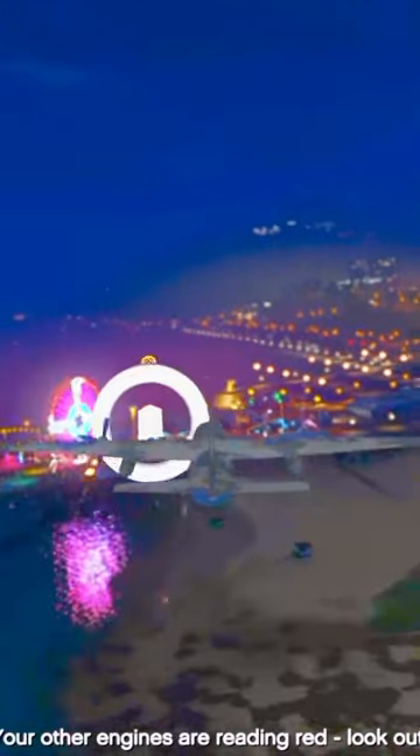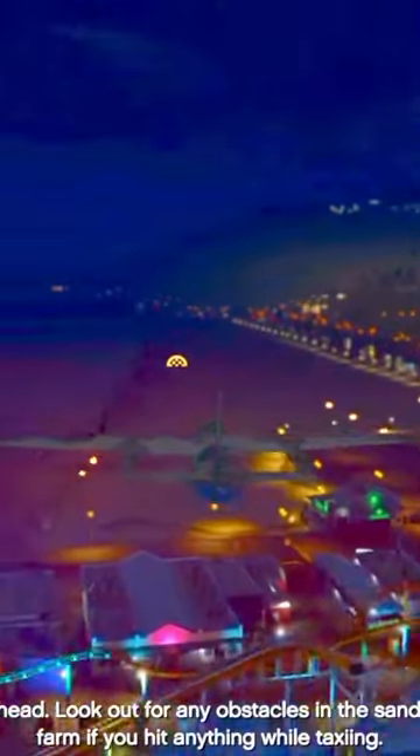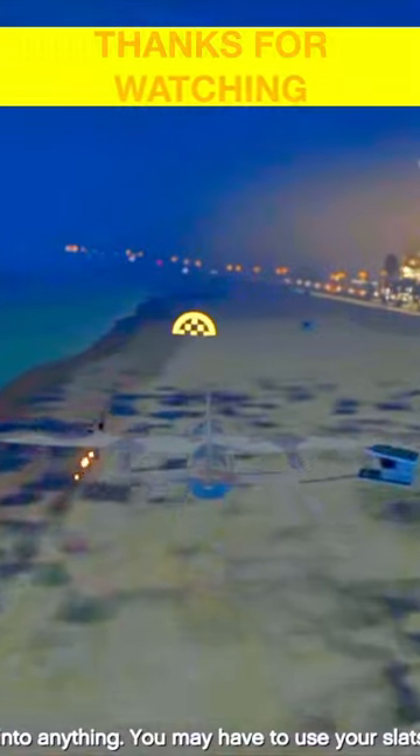Your engines are waiting to land. Look out! Land inside ahead. Look out for any obstacles in the sand. You'll buy the foam if you hit anything while taxiing. Don't run into anything. You may have to use your slaps to divert.